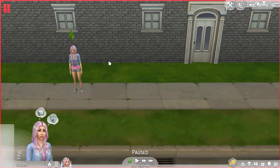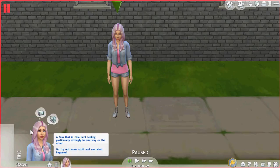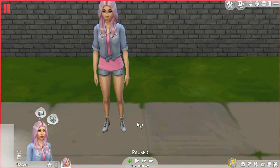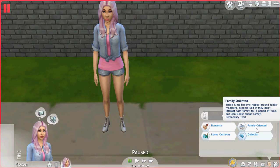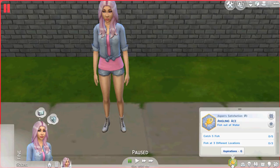Hey guys, Shenan here and I'm playing the Sims 4 100 Baby Challenge - yes, I'm back! This is our sim, her name is Aspen Callahan. She is romantic, loves the outdoors, family oriented, and she's a collector. She aspires to be an Angling Ace.